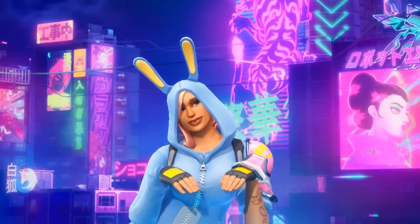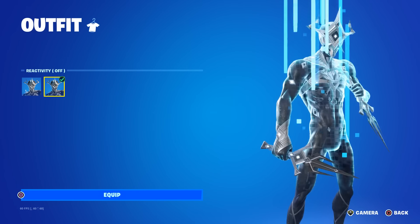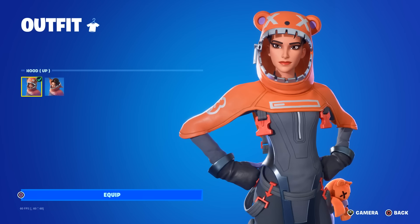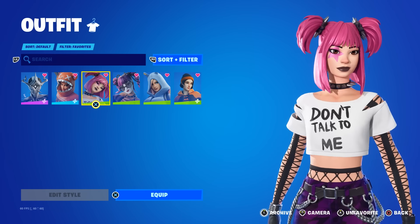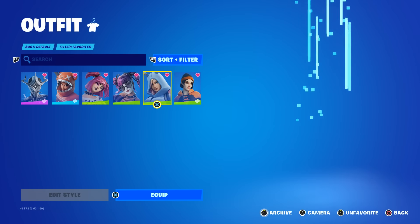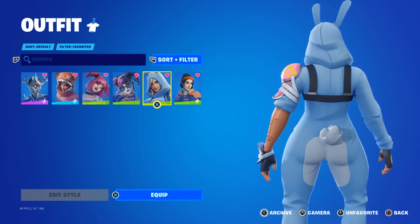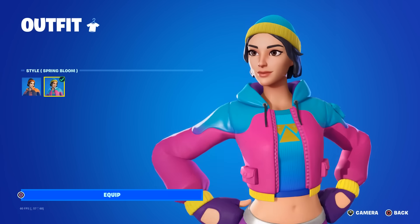This update also gave us a bunch of new skins. First of all, we have the Triarch Nox skin, which will be the April Crew Pack, and this skin has an insane reactivity. Next up, we have the Barret skin with a super unique hood. From there, we have the Drop D skin, where on the shirt it will actually say 'don't talk to me.' Next up, we have the Festival Lace, which is actually just a reskin of the Lace skin. From there, we have Miss Bunny Penny, and all I can say is she's thick. And finally, we have Sagan, that came with a brand new Spring Bloom edit style that looks like this. Pretty cool.